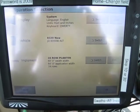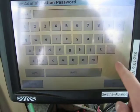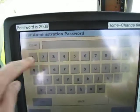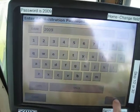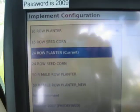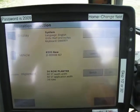You may have to change the implement. Right now it's set on 24 real planner, 60 foot width. If you need to change that to something else, you hit switch — it'll ask you for a passcode. The passcode is always 2009. Type in 2009, hit OK, and it'll give you the list of all the different implement options. We're going to stay at the 24 real planner. Once you're done, hit OK.